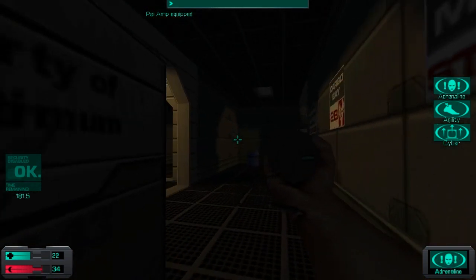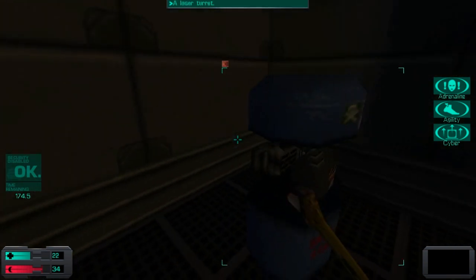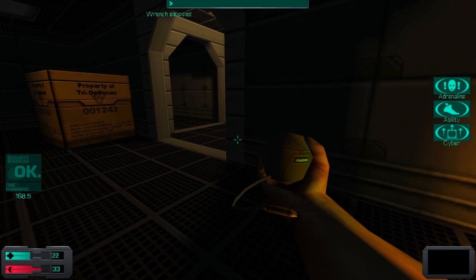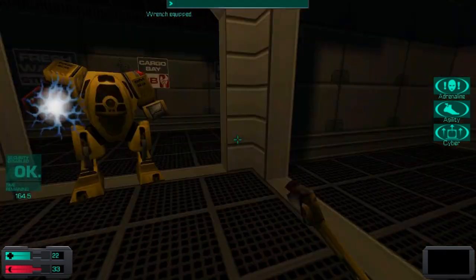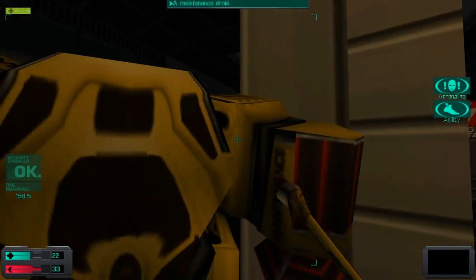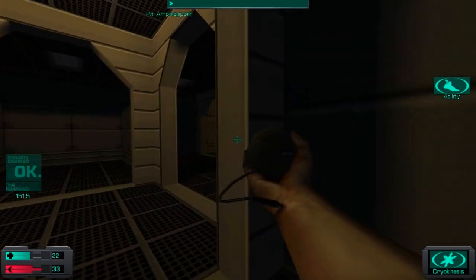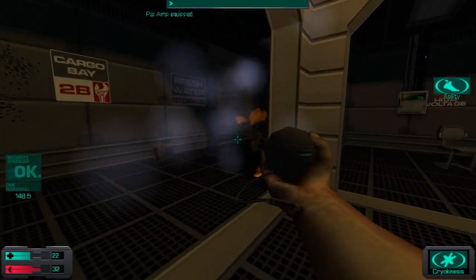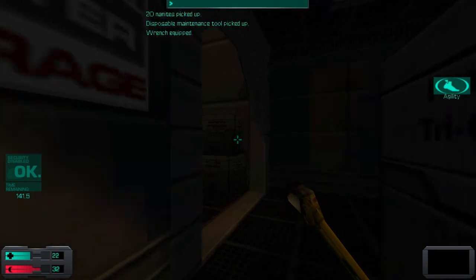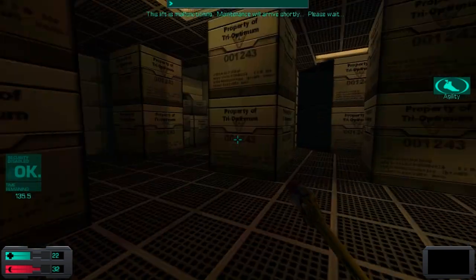Things are about to change because I can hear a maintenance bot around the area, so I'm going to have to prep myself up. But first, let's deal with the turret right here just to make sure it doesn't reactivate in our face later. This is starting to be a drill — pretty much the third time I've had to do this. It's really easy whenever they're backing away from you; sometimes when you run toward them they will run away, so that's a battle tactic you can use against them. Now that the maintenance bot is gone, I'll go back to check out the rest of the cargo bay.